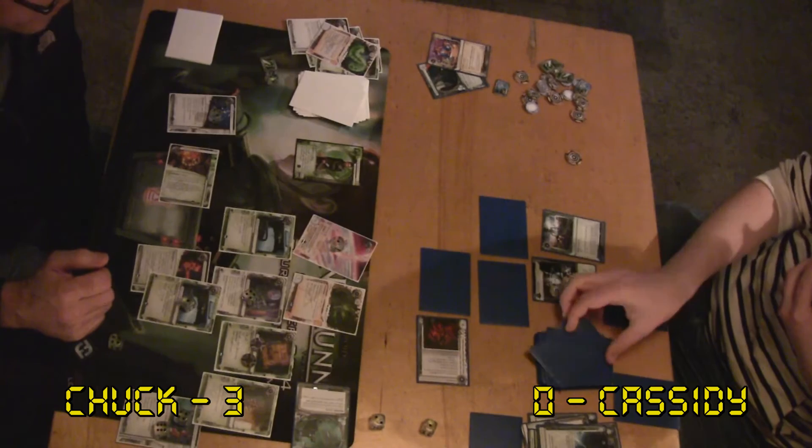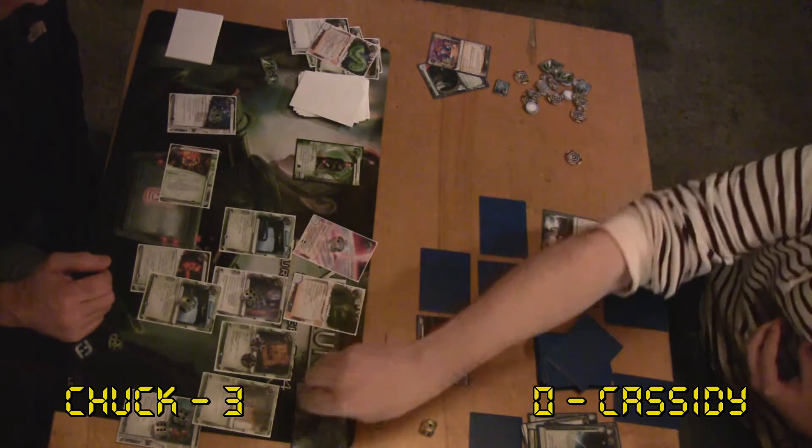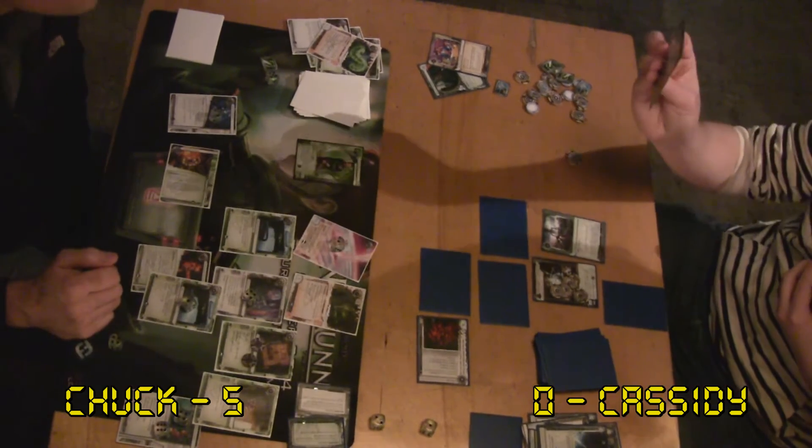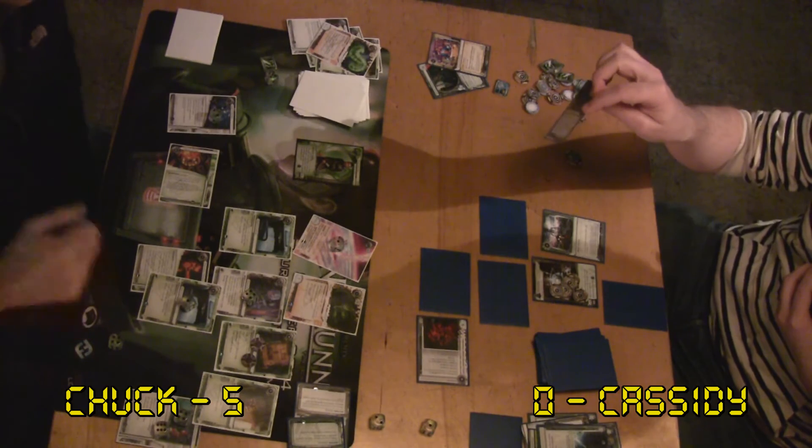First card — nothing. Looks like I didn't get that R&D interface. He scores an Atlas, and that's probably a Wisp. Yes — very inefficient against your deck.